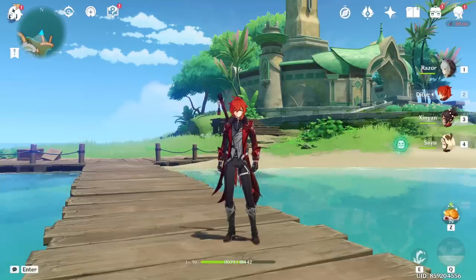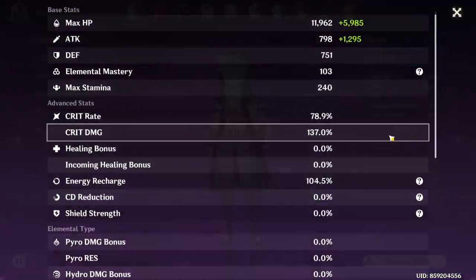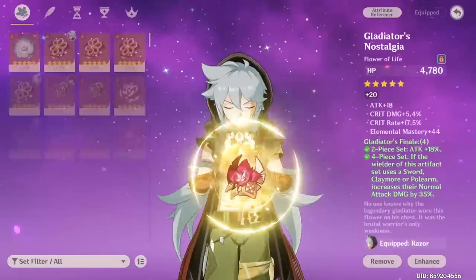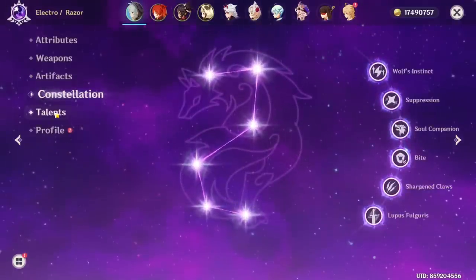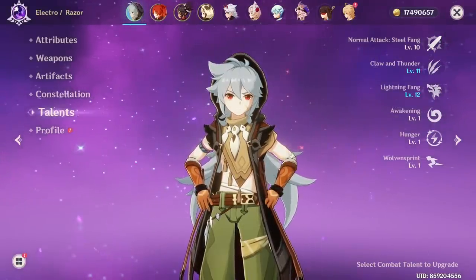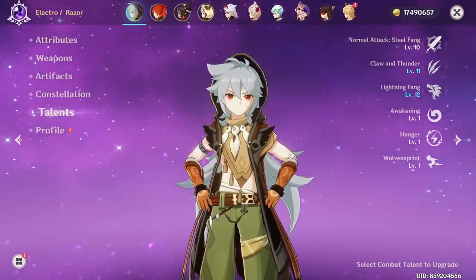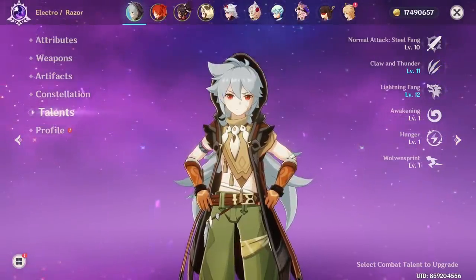Now we move on to what I think is the most exciting part of the video — the character builds. Starting with Razor: he's level 90, 78-137. We're running Tombstar Silver Refined Rank 1 — obviously the best weapon for physical DPS Razor. We've got 4-piece Gladiator — Flower, Feather, Attack, Physical Damage, and Crit Rate. Constellation 6 and Talent 10, 11, 12. I haven't done a triple crown Razor because there really isn't a need to. Maximizing damage output at this stage isn't really helpful due to a team comp issue. But this is a really solid free-to-play Razor build.